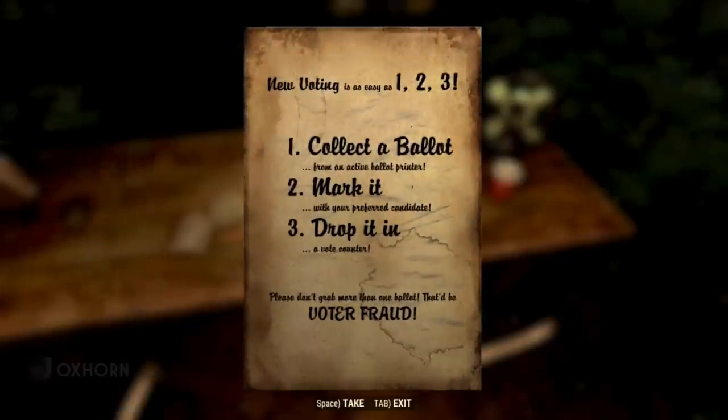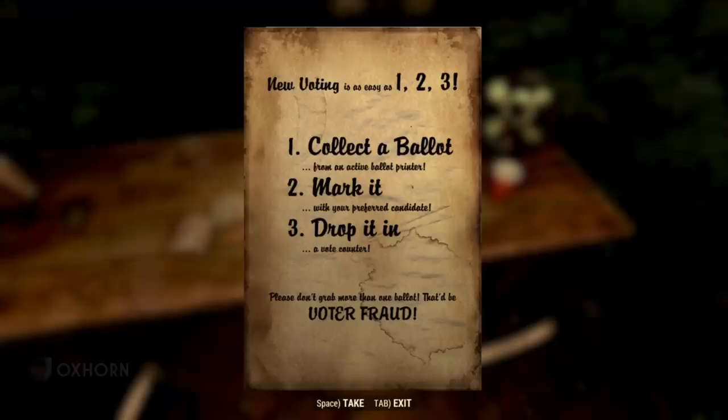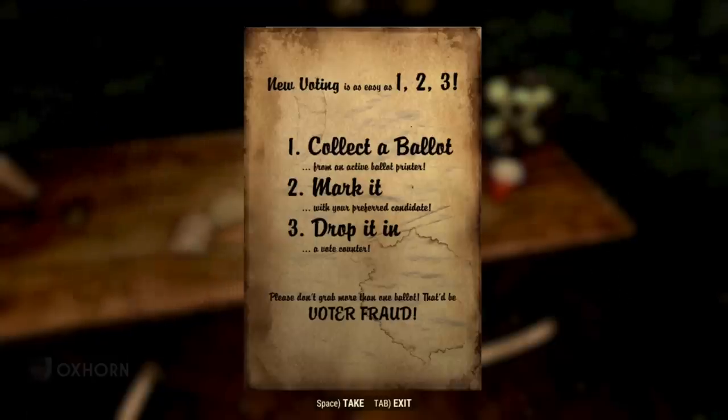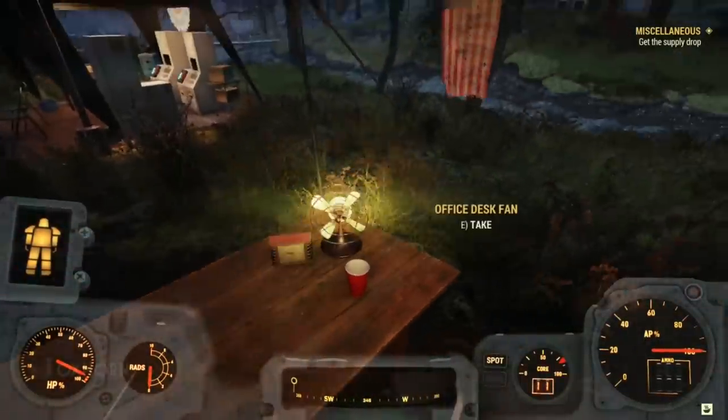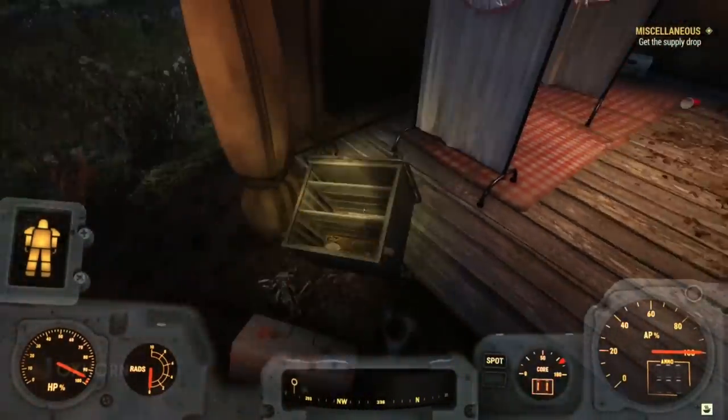The flyer reads: 'New voting is as easy as 1-2-3. 1. Collect a ballot from an active ballot printer. 2. Mark it with your preferred candidate. 3. Drop it in a vote counter. Please don't grab more than one ballot — that would be voter fraud.' So it looks like voter fraud in Appalachia was prevented with a simple, airtight solution.